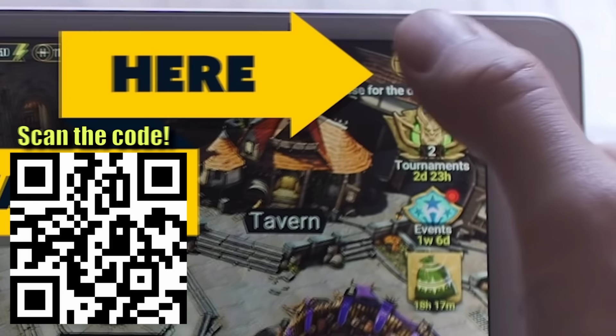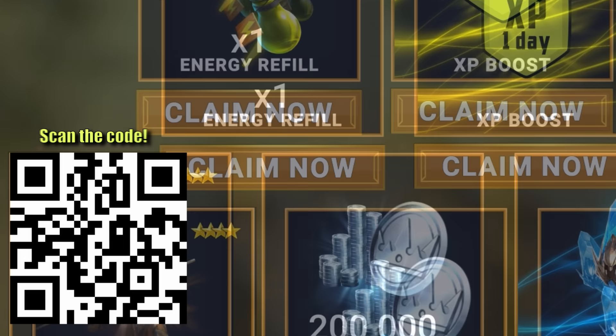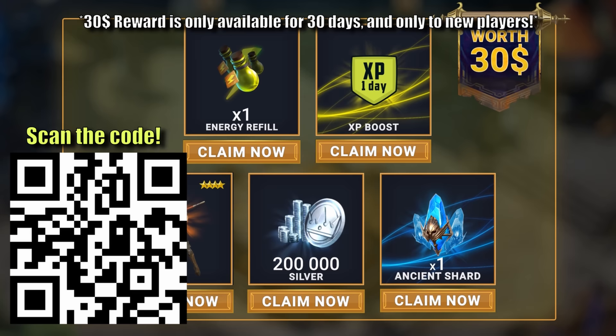That includes an amazing champion Hyena, 200k silver, an energy refill, an XP boost, and an ancient shard. All of this and more can be yours — just click that link in the description.